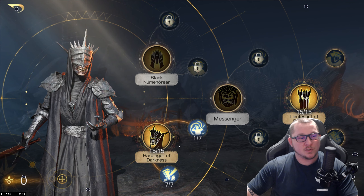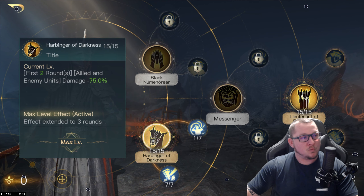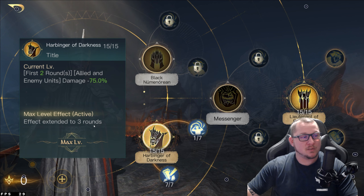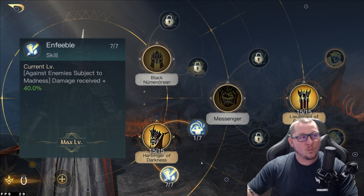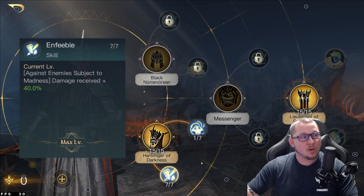To start things off, we're going to go with the Harbinger of Darkness line. First two rounds, Allied and Enemy Units damage minus 75%, max effect, active effect extended to three rounds. After you put those 15 points there, we're going to do Enfeeble against Enemy Subject to Madness, damage received plus 40%. As you can already tell, we're going with the Madness build for Mouth of Sauron.